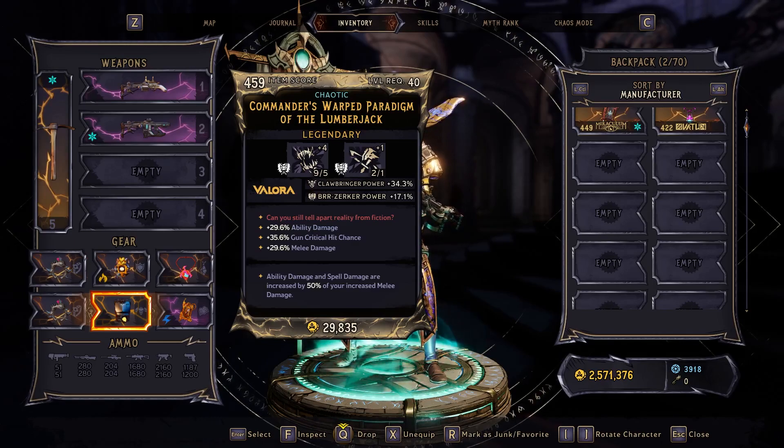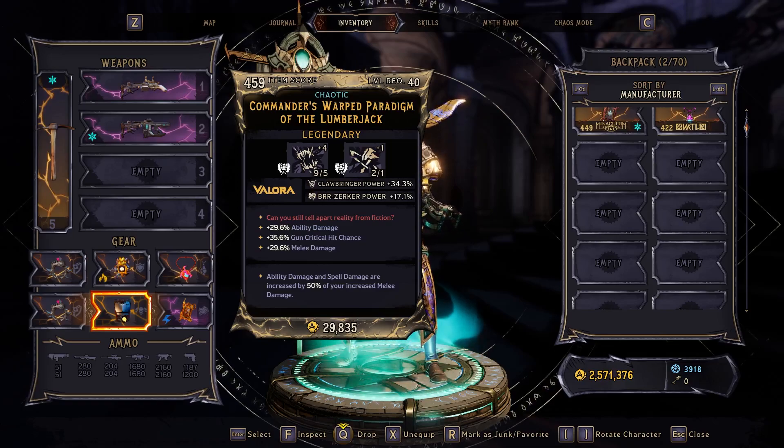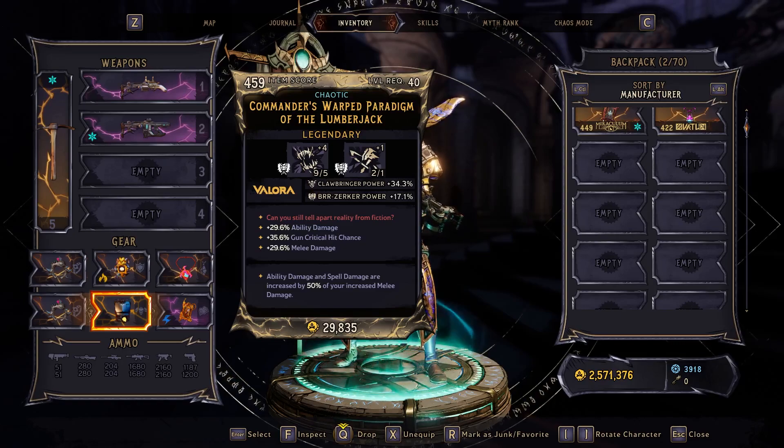The only other thing to discuss is class power, which is entirely up to you. If you get Berserker power, you buff the power of Blast Chill. However, if you get Clawbringer power, you buff the damage of your Hammer, which Blast Chill is most likely going to scale off of when it procs. So in my opinion, you should prioritize Clawbringer power, but Berserker power works too — it's not the end of the world. And while this class mod is fairly perfect, trust me when I say you do not need it exactly as shown. You can get whatever you want on it; it's really not a big deal.